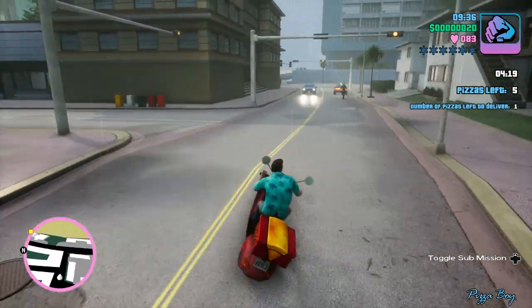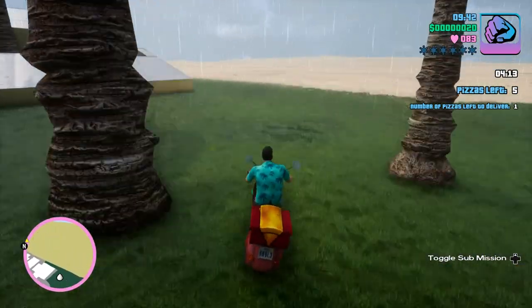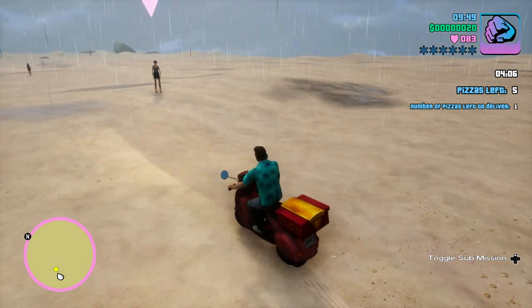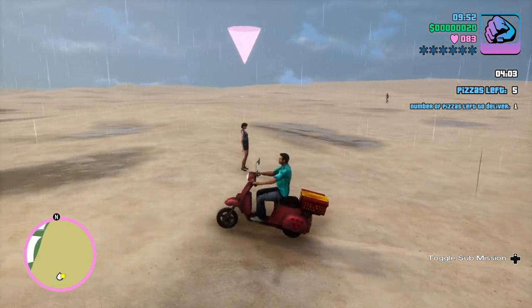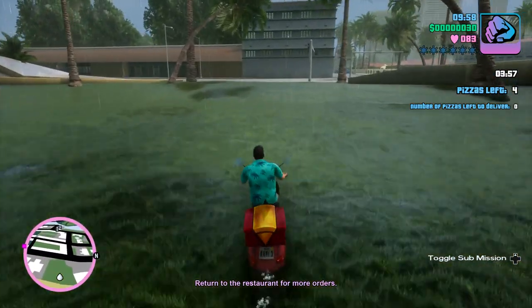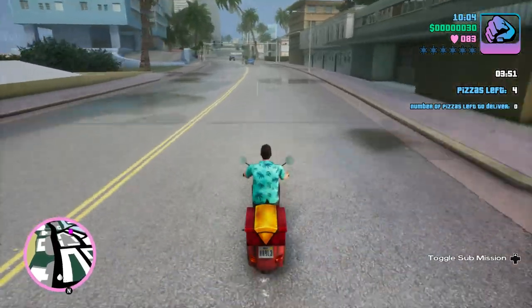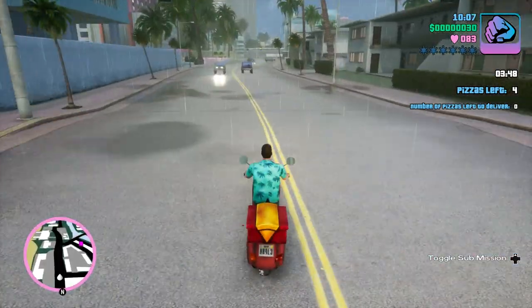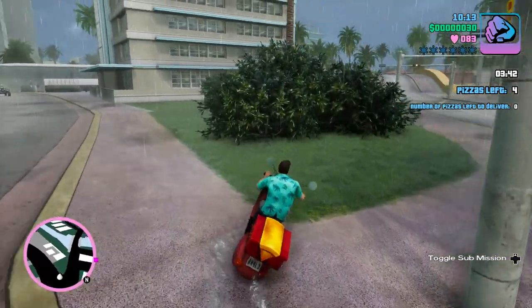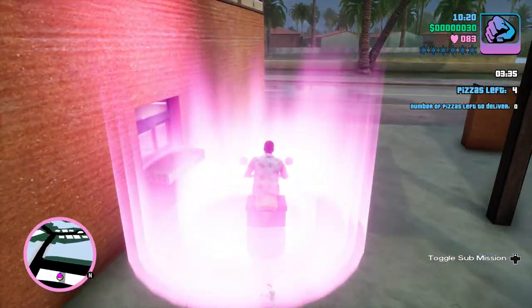I'm noticing that people in this game drive a little bit more recklessly than I remember from GTA 3 Definitive Edition. Luckily, they gave me four extra pizzas for the delivery, so when one of them falls over and the cheese is all lopsided, you just whip the other one out. Unlike real-life late-night pizza delivery where it arrives and the whole cheese is on one side.